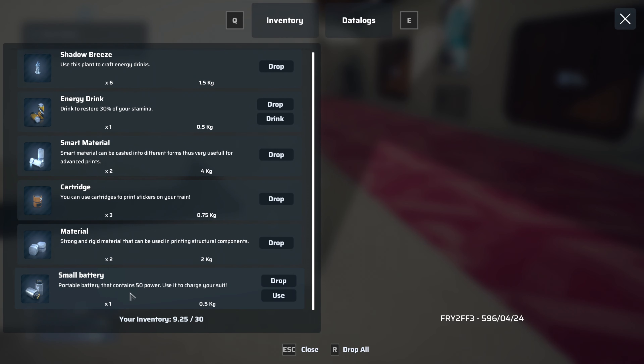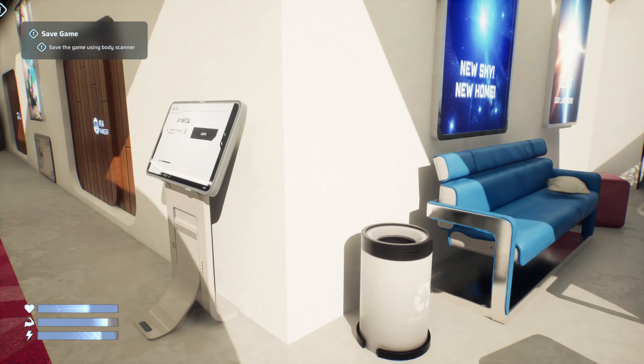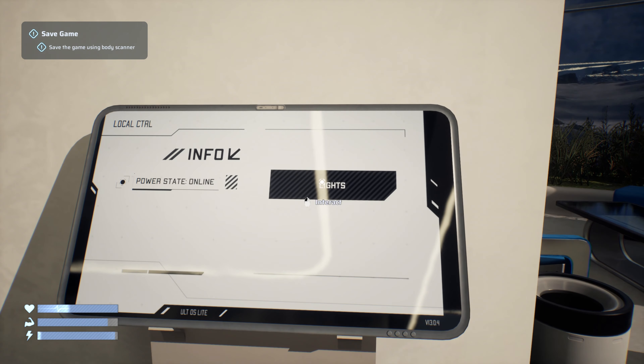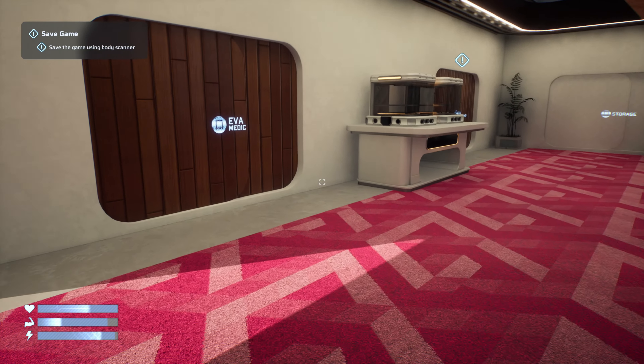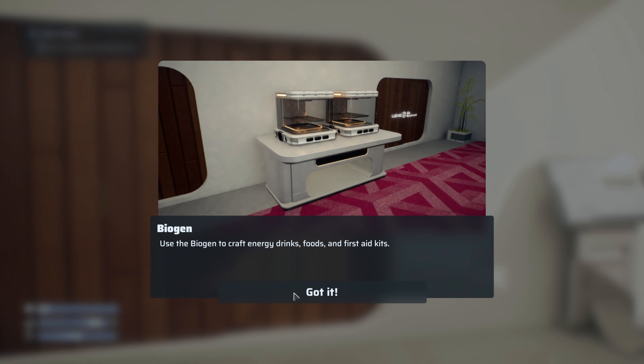There's a small portable battery that contains 50 power. So we've got energy drinks for stamina and small batteries for our suit. Those little plants we picked up can make more of those, so you can save some power. Maybe you'll be able to have little bases you can stop off at.